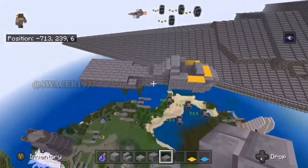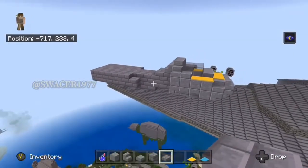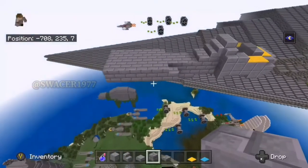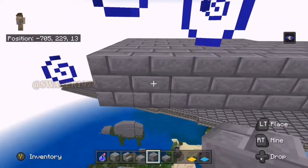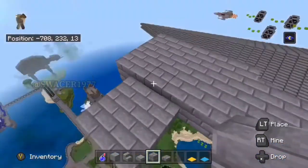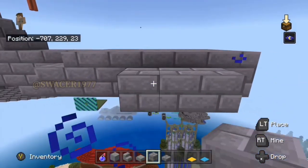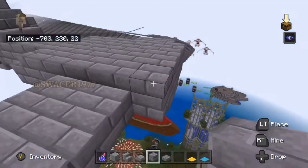We're going to do another quick fly around just to make sure that everybody's caught up and has all the steps accomplished to this point. Again, if you need to pause the video, please do so. Our next step is to create a 3x3 stone brick box, which is offset one block from the back of the frame you've just created. We're going to repeat this on the other side as well. Double check to make sure that these boxes are in fact offset one block from the back of the frame.